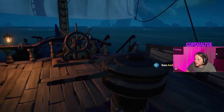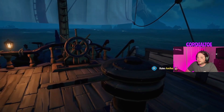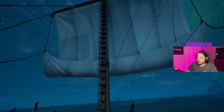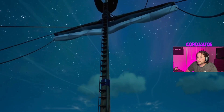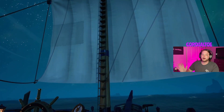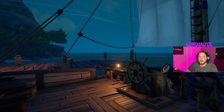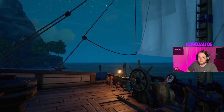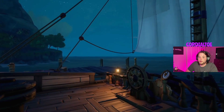When sailing a sloop solo, you're going to want to avoid using the anchor. Instead, slow down using your sail length to come to a complete stop ahead of time, so that when it's time to go all you have to do is lower your sail fast and take off. Your boat will not drift or move when your sail is totally up and your anchor is up — you'll just sit there, but it allows for a quick escape if someone comes and tries to steal your loot.